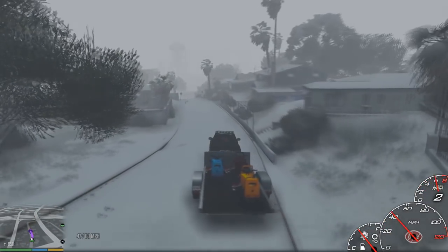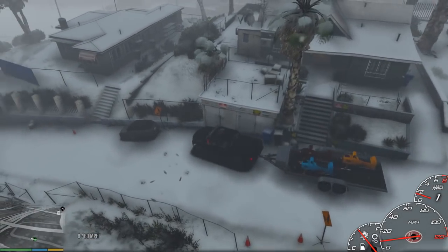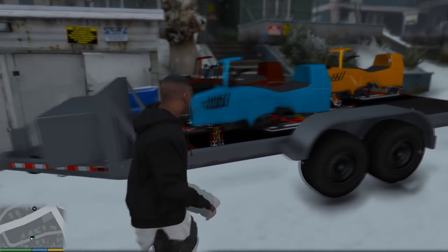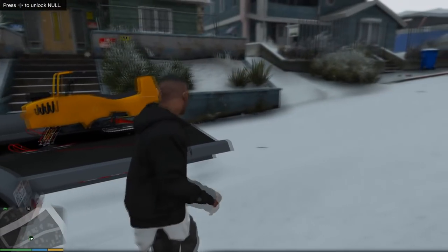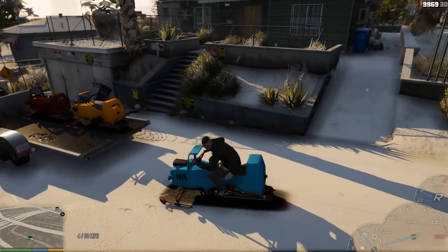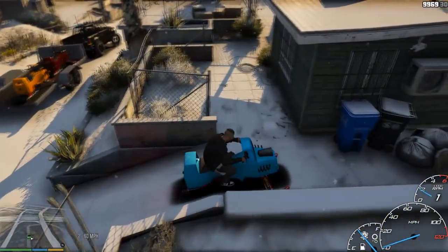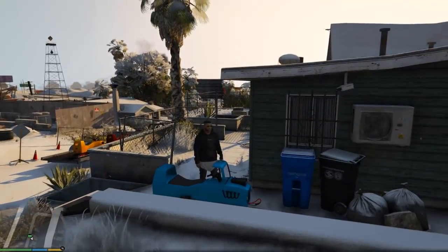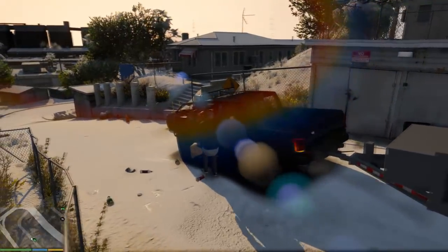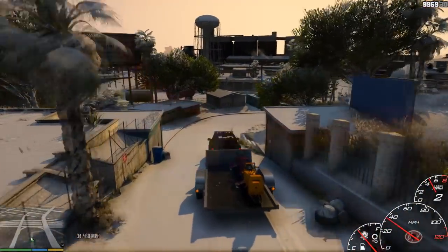Pulling up on Lester's house now. The game went back to blizzard weather again - it makes it too noticeable going from blizzard weather to regular weather. Let's get Lester's blue snowmobile off the trailer and into his driveway. Lester has his snowmobile now - let's finish up. We literally got one more delivery left and then we can go home. It's 7:22 in-game. Let's make our way out to Trevor's.